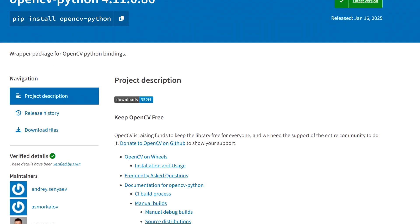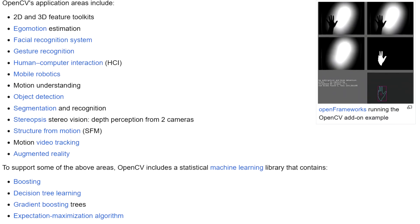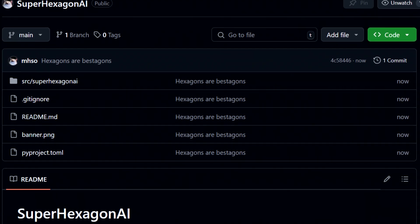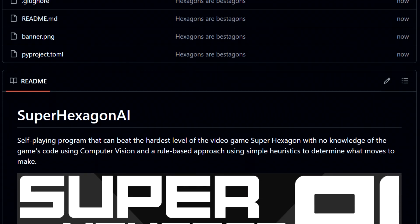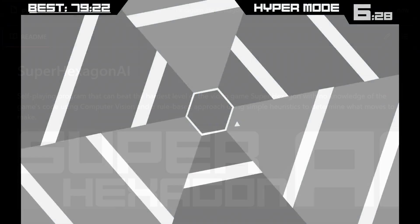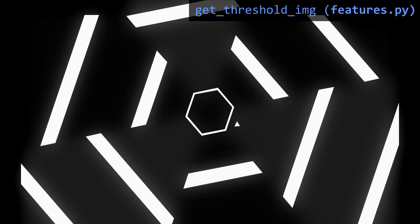To do that, we use the powerful and ever-useful Python package OpenCV, which has a bunch of useful features for extracting information from images among many other things. If you want to follow along with the code, there is a link to the git repository in the description. For each screenshot of the game, the first thing we do is mask out the text at the top of the screen, since it is irrelevant and will just get in the way. Then we apply thresholding, turning every pixel below a certain value black and every other pixel white. This lets us use an OpenCV feature that finds contours in the image, which are basically all the shapes that the white pixels make up. This way we can locate the pixels that make up all the different features we need, which include the hexagon in the middle, the cursor, and all the obstacles we want to avoid.